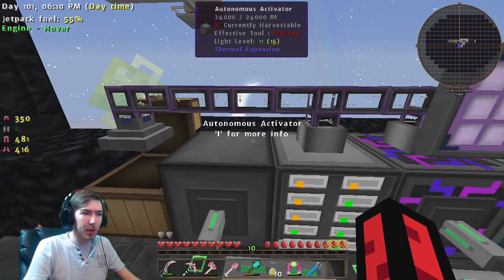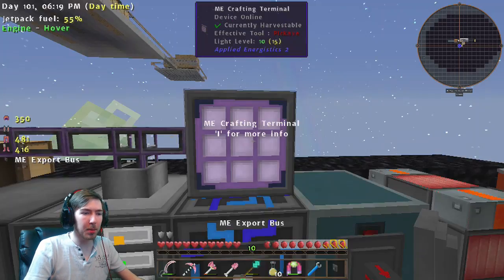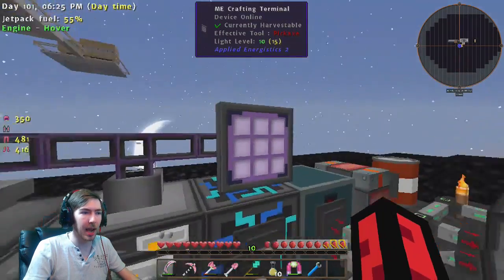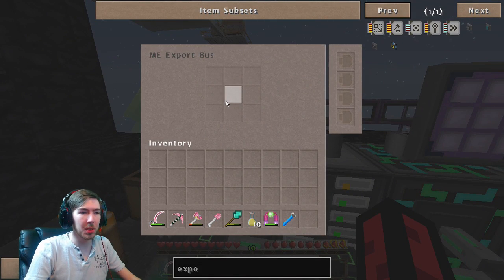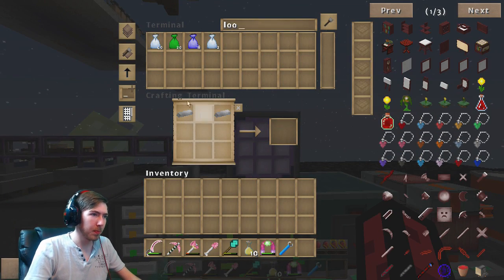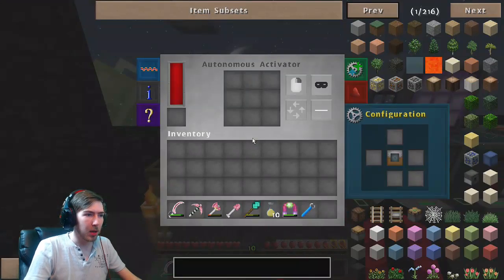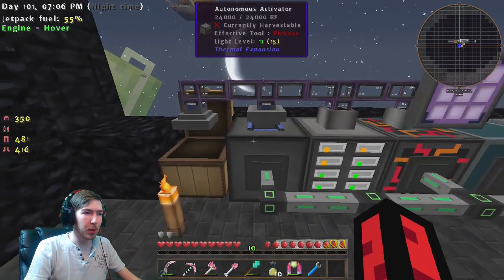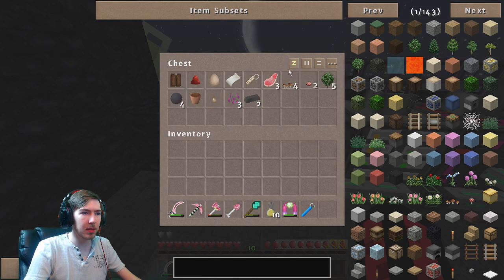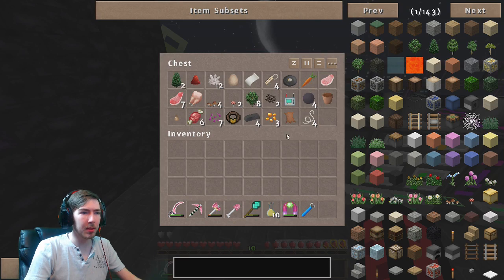Now we need to get the loot bags into the chest. We can set a chest up and manually put loot bags in, or we could use an export bus. The export bus does the exact same thing as the import bus, just in the opposite direction. We stick that there and it's going to take out of our ME system and put items into the chest. It's only got one slot unlocked - there are nine slots but we'll get into that. I want it to export loot bags to the autonomous activator. This chest is filling up faster than we can empty it, so we've got to do something about that.